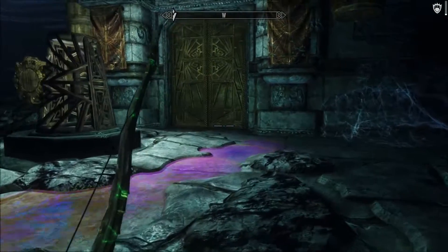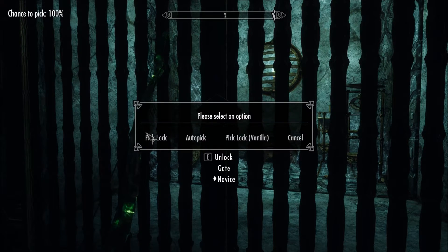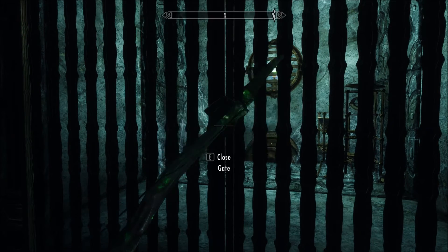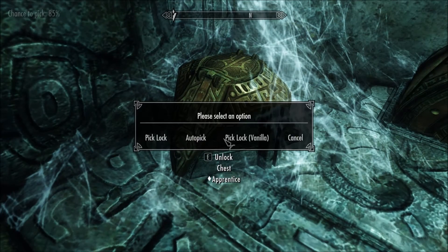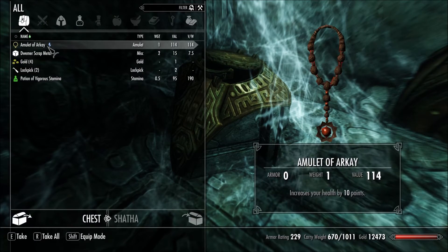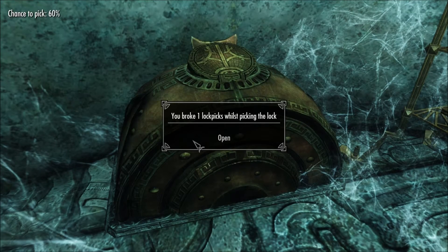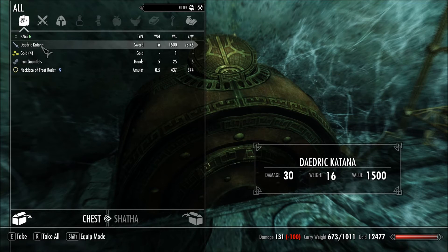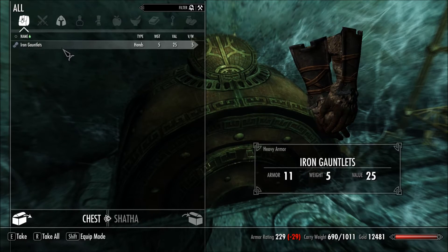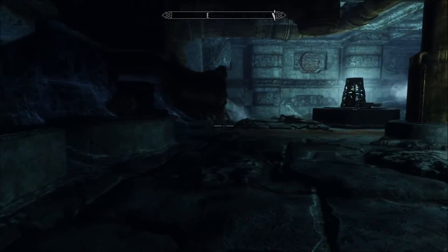You can go to the left and to the right. Looks like this is just a storage area. I've got 100 lockpicking — it's no problem whatsoever. There we go. A Daedric katana — wow, look at that! Looks kind of cool. I'm not gonna take the gauntlets because they weigh too much and they're worth absolutely nothing for me.